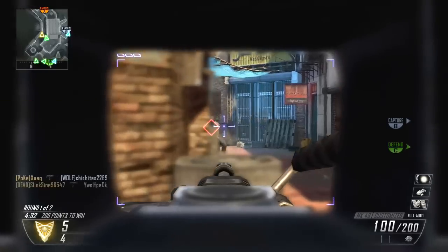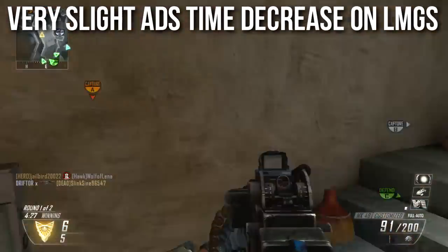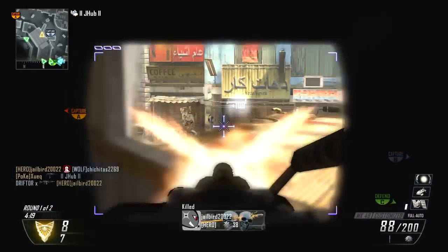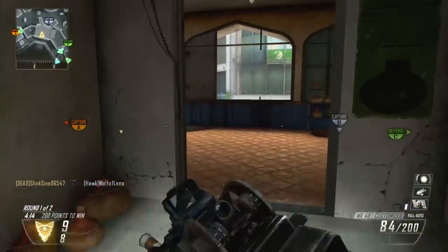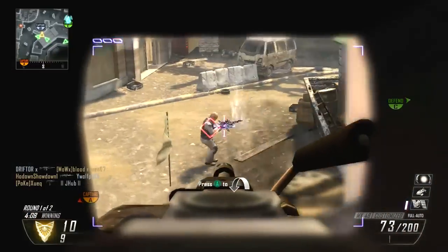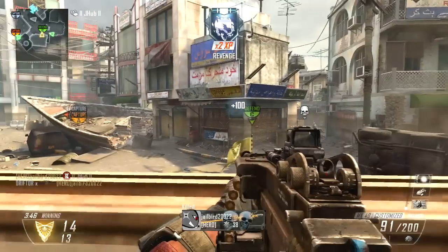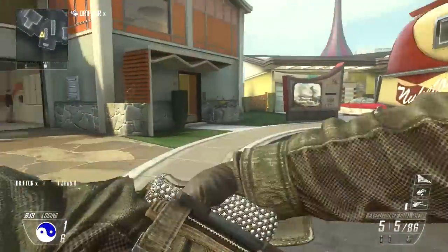Speaking of balancing, they decided to buff the light machine guns a little bit. There's a very slight aim down sight time decrease on the LMGs — each one's a little different. Previously they had something like 0.45 or 0.48 seconds to aim down sights, just under half a second — very slow even with the quick draw grip. It has been reduced to something more like 0.41, 0.405, or 0.40 seconds — basically four tenths instead of half a second. A slight increase that makes them more competitive in close quarters.